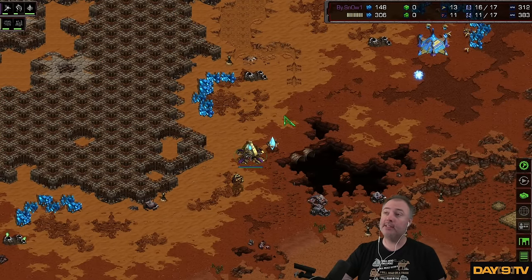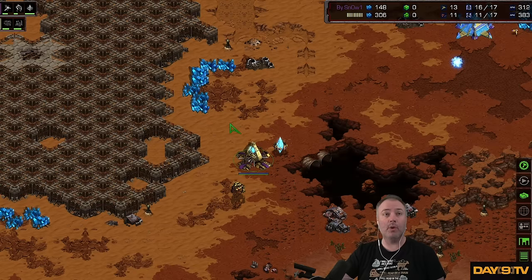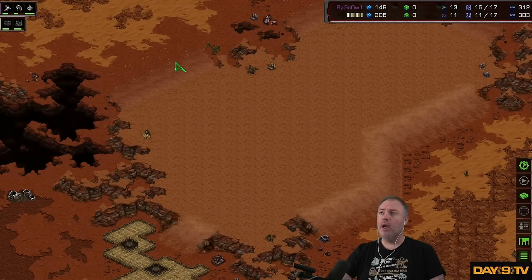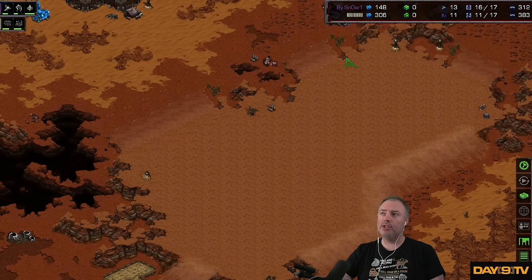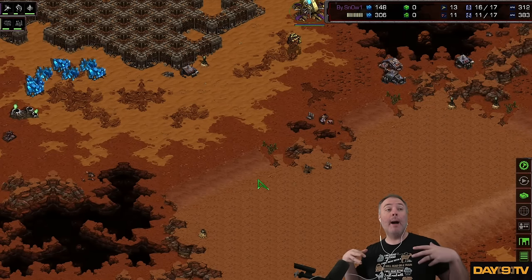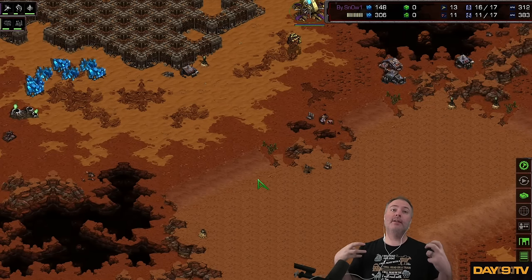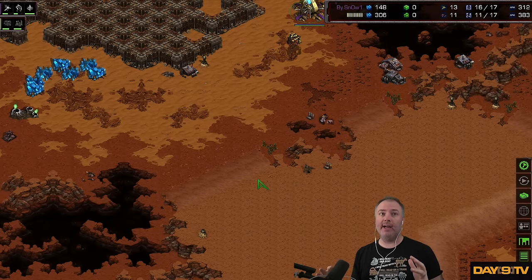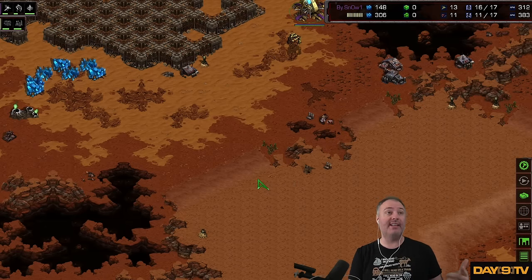Let's say the Protoss player goes for two bases with either Zealot or Forge, then goes for Corsairs. It is possible for Snow to just win with Zealot pressure, to win with Corsairs and DTs, or it's very possible for a Zerg player with great Hydra control to smash through, shut down the third, and close the game out. These are opportunities, not goals. If you think of it as a goal, you're going to be up against a player that knows how to hold that attack, and now what?